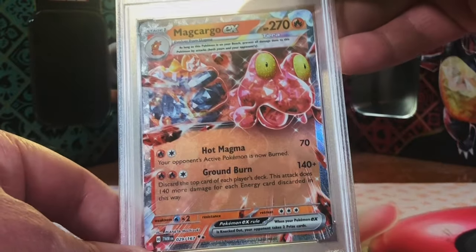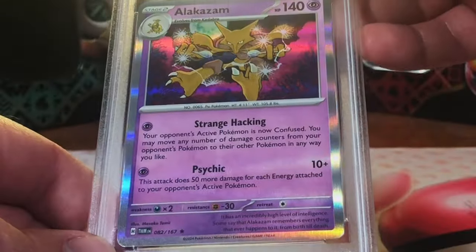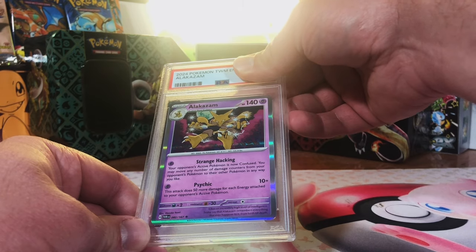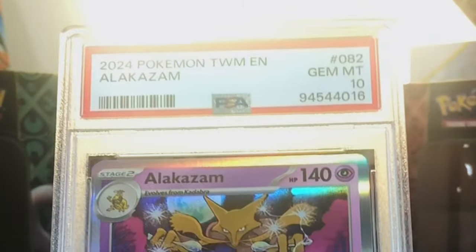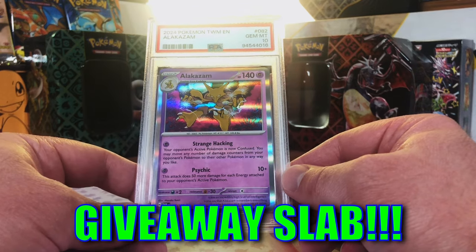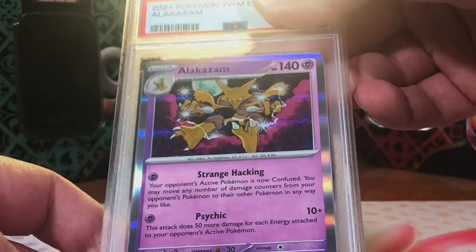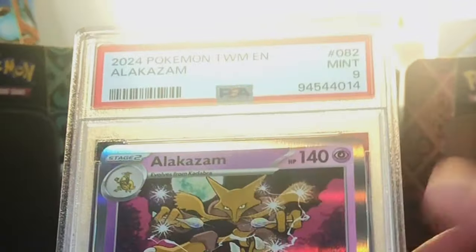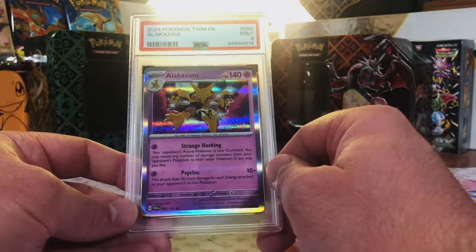Magcargo EX - we got a 10 here. Mint 9 - that's absolutely fine. Another Alakazam Holo - this one is a 10. Gem Mint 10, another 10! Three Gem Mint 10 Alakazams. I believe I sent in a last Alakazam - Mint 9. All right, we can't be perfect. Very nice, I'll take it. Two cards left - ended on a bang.